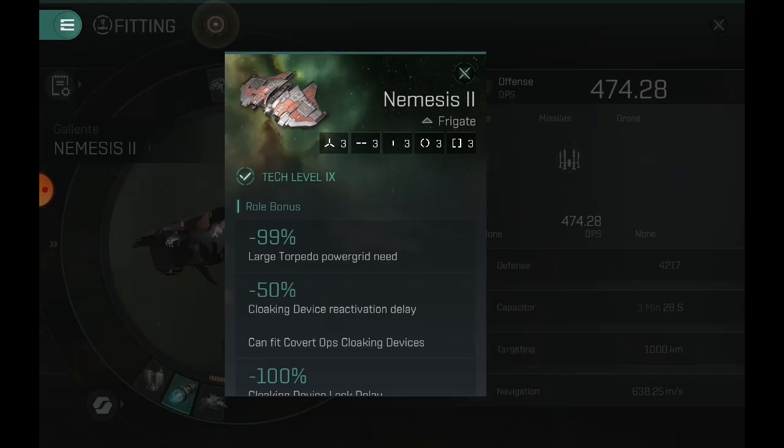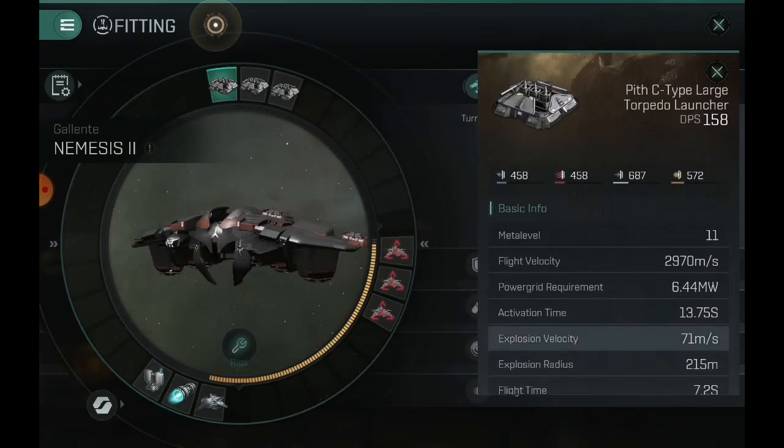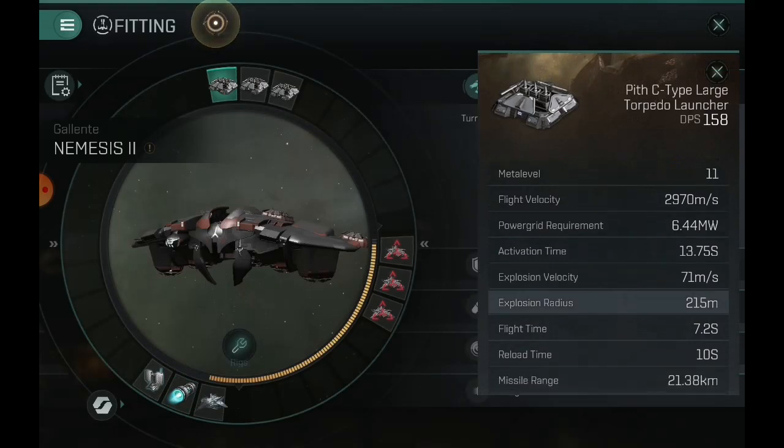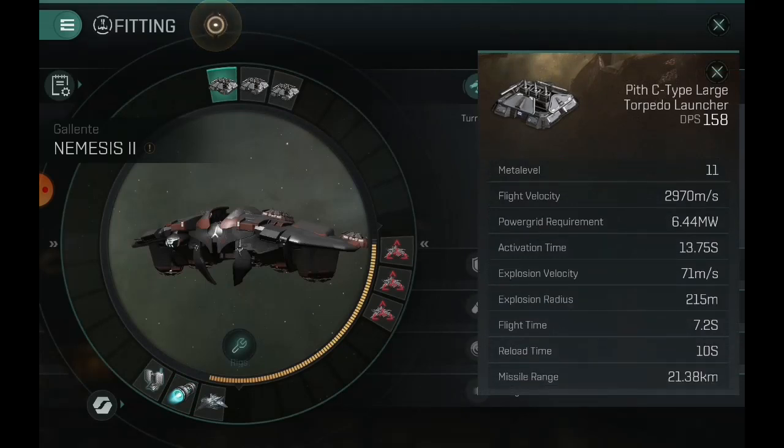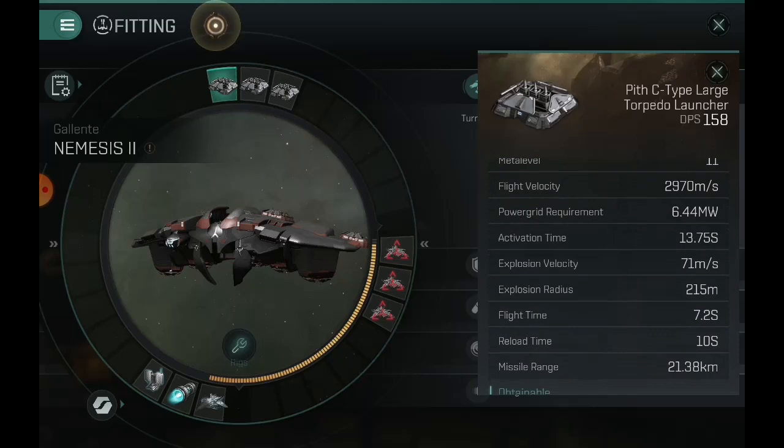If we go over the roll bonus here, you have a negative 99% large torpedo power grid. That means you can equip the largest of the torpedoes on this ship, which we are doing — C-type large torpedo launchers. The explosion radius is extremely high on these, so I would expect a hard time trying to hit anything small; even a normal cruiser it's not going to apply that much damage.